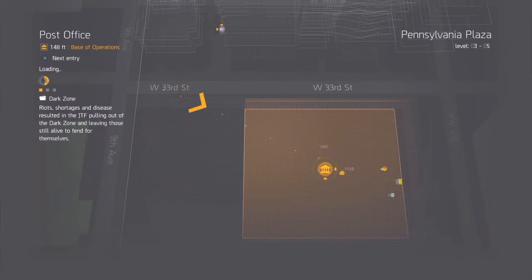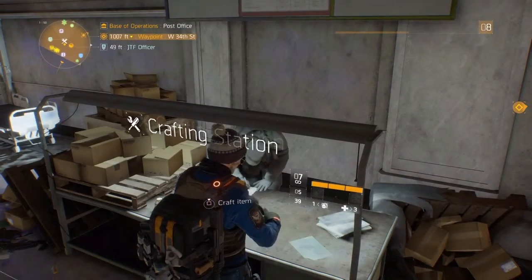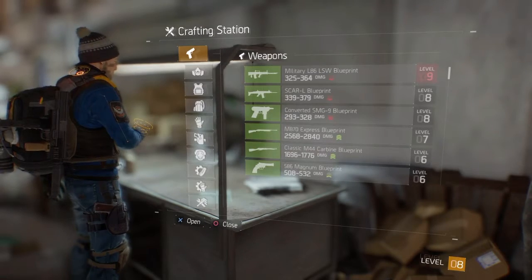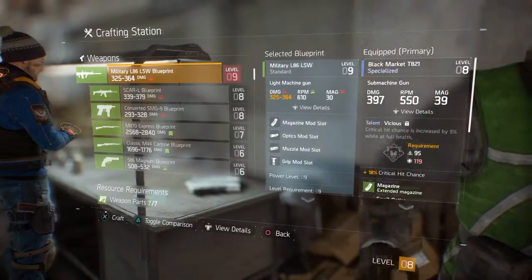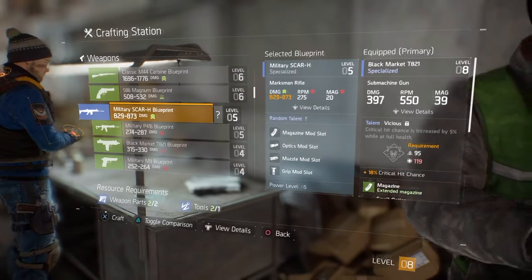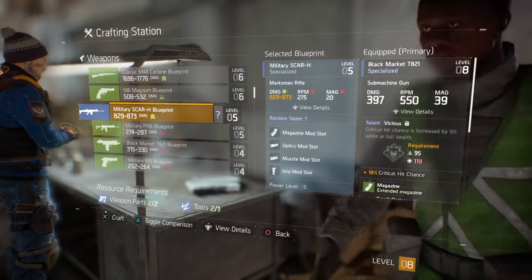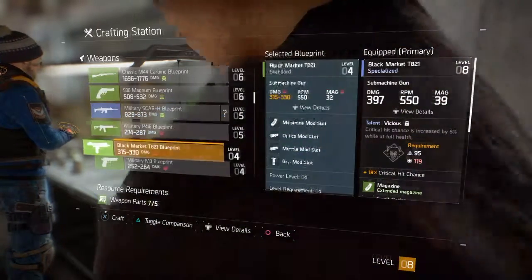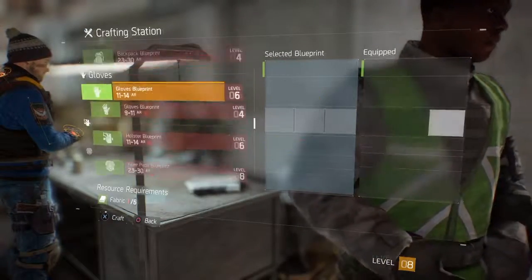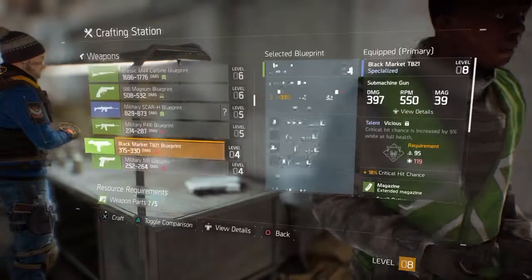All right guys, we're back and we're at the crafting station. Let's see — look at all the stuff we can craft! Oh, SCAR-H — it's a marksman rifle though, I don't think I'd like it. I got two blue. Shut the heck up, lady, I'm trying to craft something.